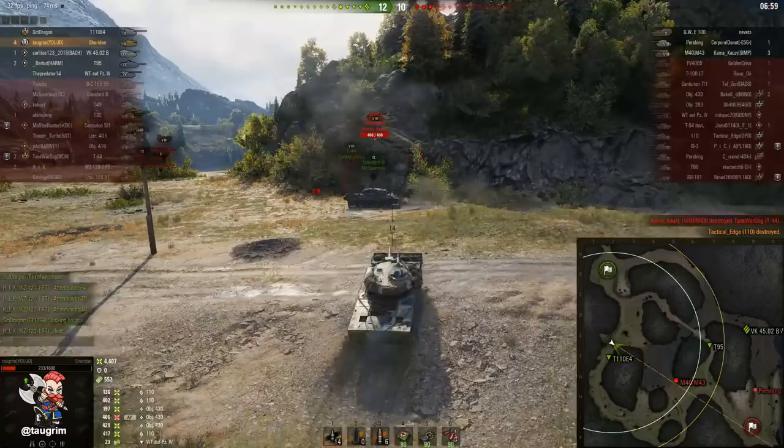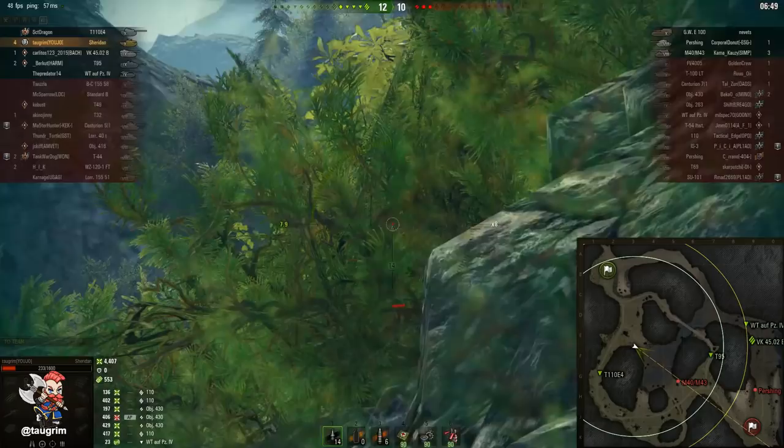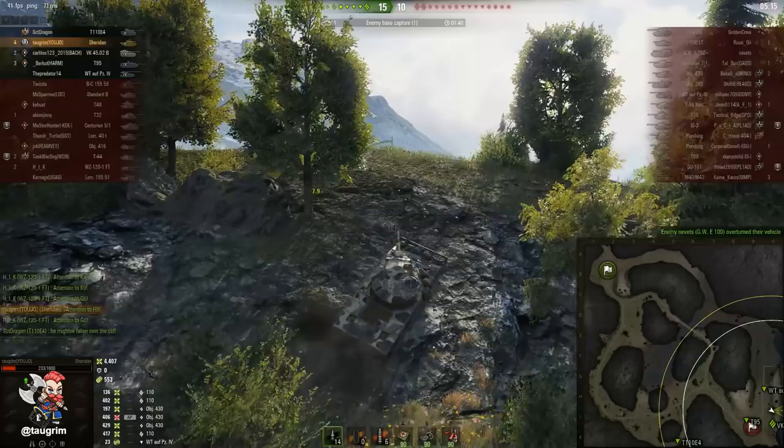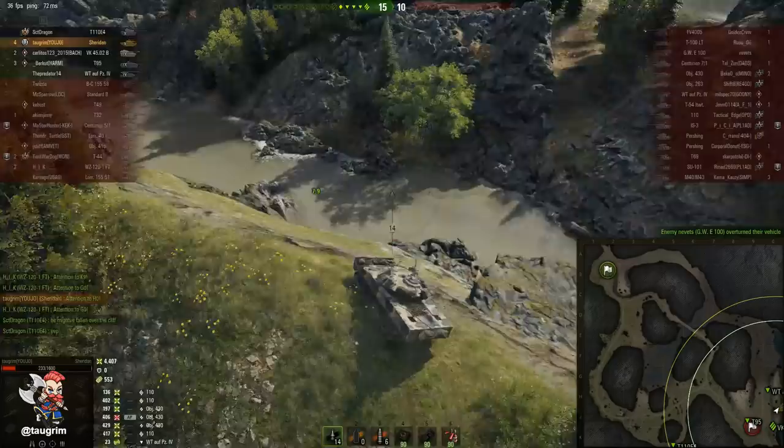Working this 110 using that first shot advantage and my camo — it is worth noting that the Sheridan has really bad camo. Roughly speaking, if you look in the garage, the camouflage value is something in the range of 30, so it's actually lower than some of the RU mediums and certainly lower than the Bat Chat, which is somewhere in the mid-30s. So if you're in a position where a medium is stationary with their stationary camo value, they can outspot you.